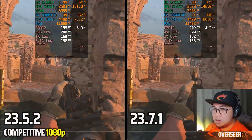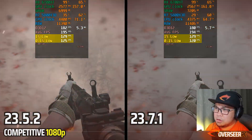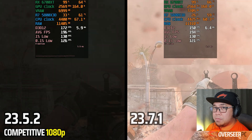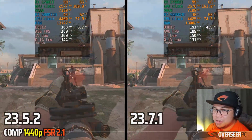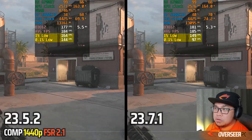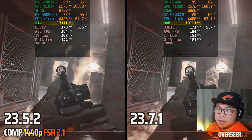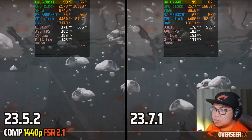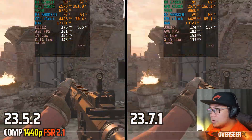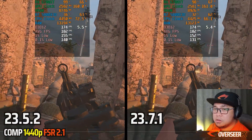Jumping to 1440p with FSR 2.1, the 0.1% lows are way lower compared to the 23.5.2 drivers. Running the 1440p FSR 2.1 benchmark again confirms that 1% lows and 0.1% lows are worse at the start of the benchmark. VRAM usage is slightly higher, RAM usage is about the same, and the GPU is maxed out. The 0.1% lows remain lower compared to the previous driver on this test.